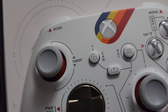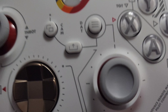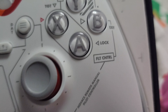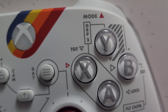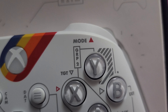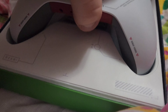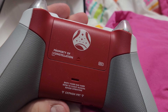Power distribution, throttle, scan data, camera — remote manual pilot controller, no backs, remote manual pilot controller, flight control lock, exit. TGT — I don't know what that stands for yet — mode, and then GPR. Some of these acronyms I don't know at the moment. Here's the back of the controller: 'Property of Constellation, Expansion Port.'